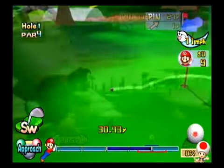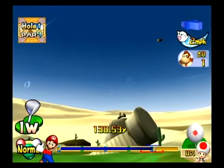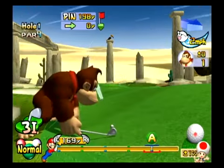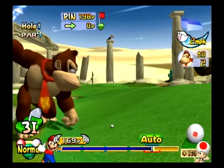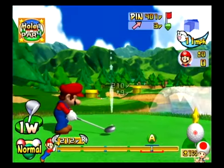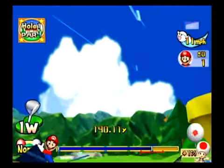The screen is always jam-packed with information about where you stand in the game — information about the lie of the ball, the altitude of where your shot is going relative to where it currently is, weather conditions like wind direction. All sorts of information that, if you know how to read it, can really be used to your advantage. It is a pretty deep game, it is fairly serious, but it is also still Mario Golf, so there is some whimsy to it and some stuff that sets it apart from other modern golf games.